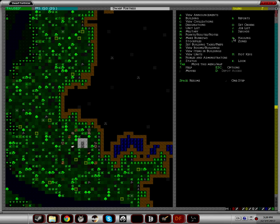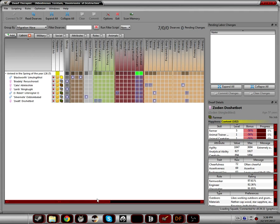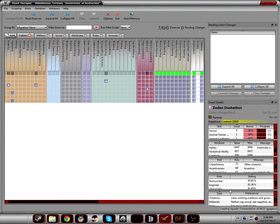What we are doing is going to the Dwarf Therapist. I already did everything because the recording did not record properly, so I'm going to show you a bit of what I did. All the skills are here — that's why you use the therapist instead of going through menu after menu after menu.